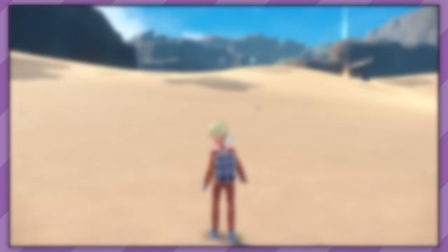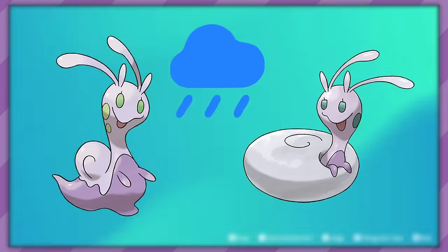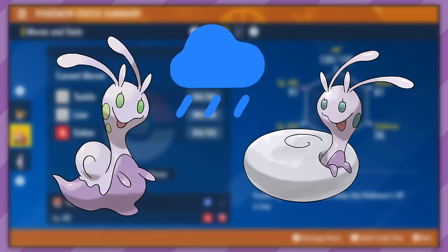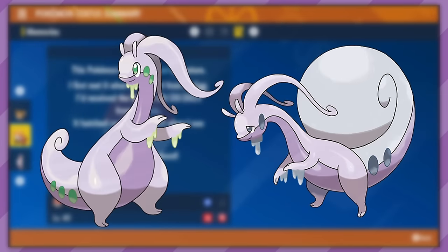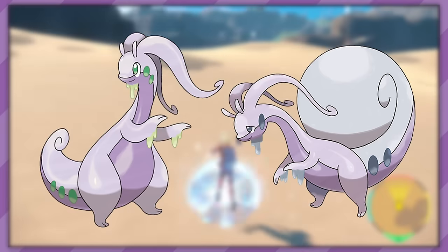We've had location-specific evolutions and time-based evolutions, but Sliggoo, both Kalosian and Hisuian, requires some weather to evolve. To get Goodra, you have to level up Sliggoo in the rain starting at level 50. Setting rain in battle won't help you here — you have to find natural, true rain occurring. In the older games there's usually a route that's always raining, but in the modern age? It's all a waiting game.